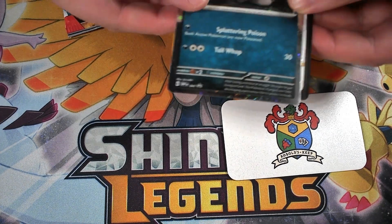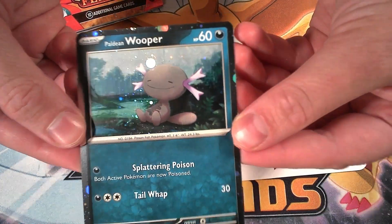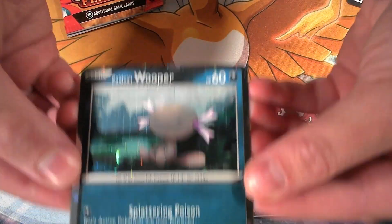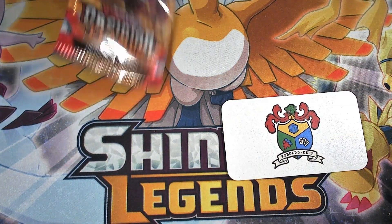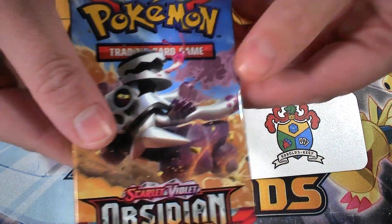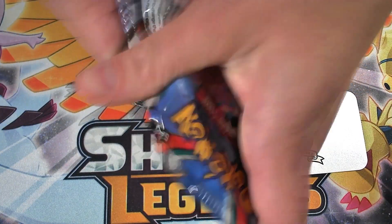We got a Paldean Wooper, which is one of the promos you can get. And we got our pack of Obsidian Flames — this one has a Revavroom on it. So let's see what we can get.